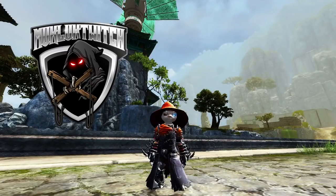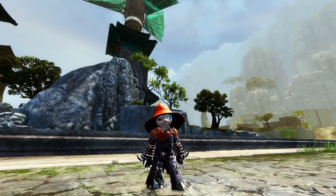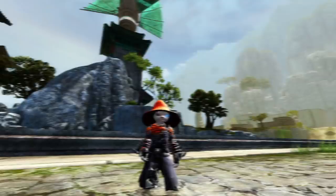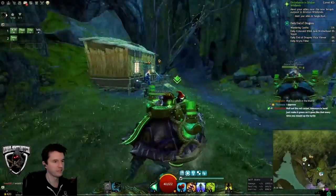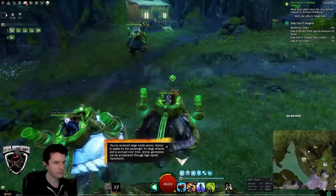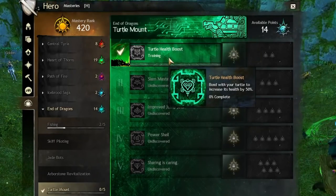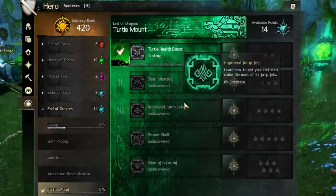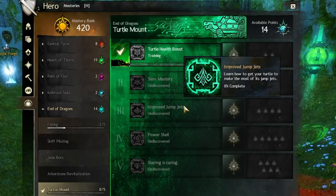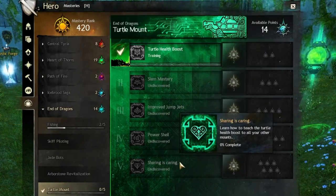Hey everyone, Muckluck Douglas Bartholomew Reginald Esquire IV here with a guide on how to obtain the two-player Siege Turtle Mount in End of Dragons. The Siege Turtle Mount is a two-player mount where the owner drives it and can use a slam attack, and the passenger operates the guns and can activate a speed boost. With Masteries, it can also deploy a shield and increase the health of all your mounts by a whopping 50%, making it worthwhile to get whether you intend to directly use the turtle or not.